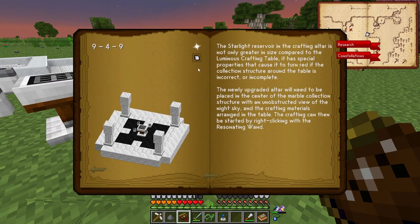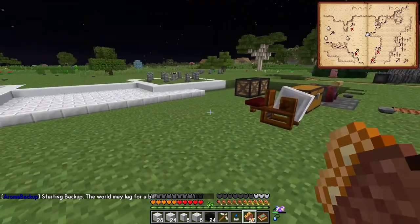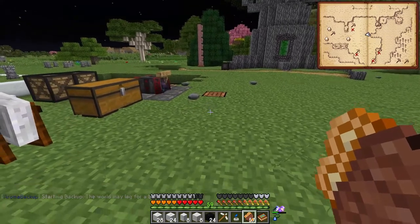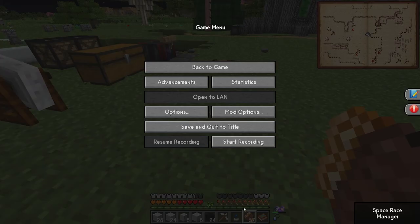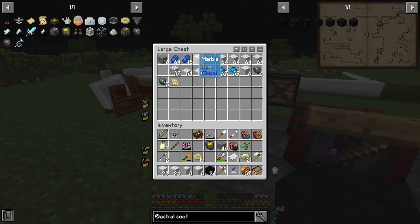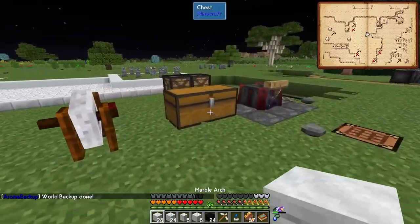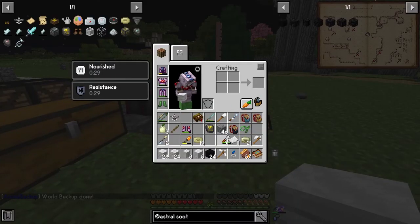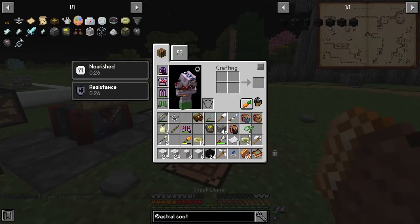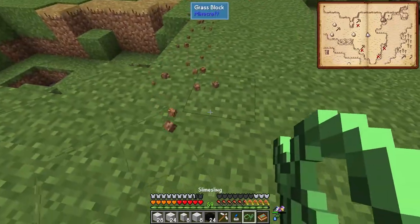We need to build this altar structure with all those specific blocks. Let me screenshot them and I'll be back. All right - I got all the materials, very easy to get. Sooty marble is basically marble with coal surrounded by marble, and everything else you just use normal marble and chisel it.